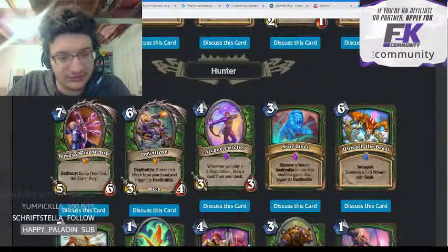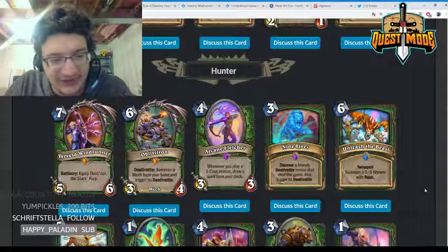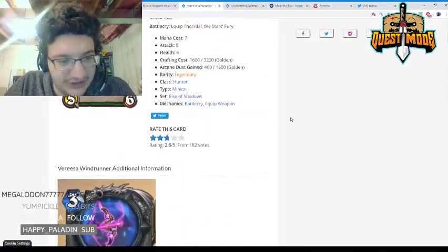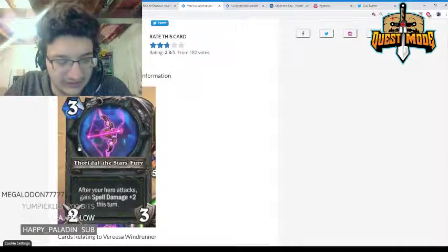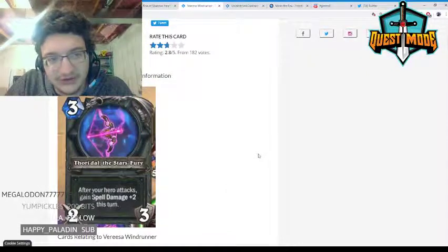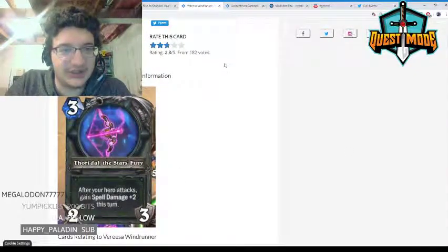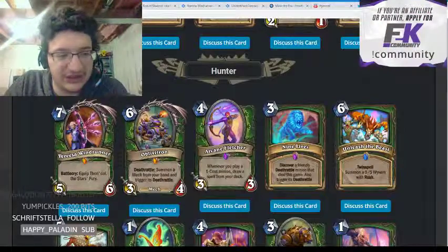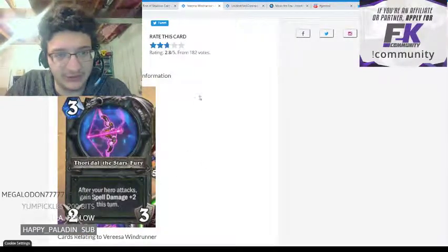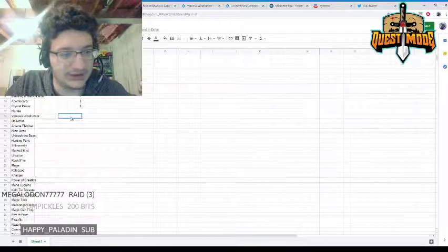Moving on to Hunter. Veressa Windrunner — seven mana 5/6, battlecry: equip Thori'dal, the Stars' Fury. Thori'dal is a two/three weapon that gives spell damage +2 this turn after your hero attacks — kind of like a mini-Malygos for Hunter. I think this card is reasonable if not amazing, and might see play in some kind of Malygos Hunter deck. I'll give it a three.